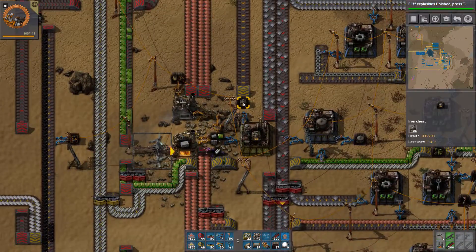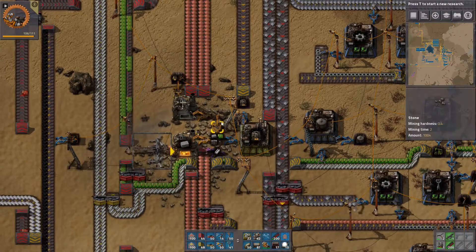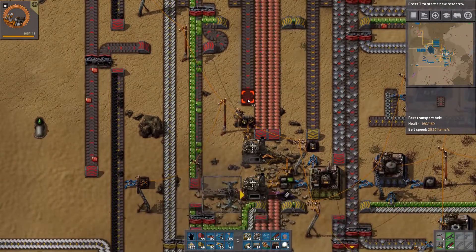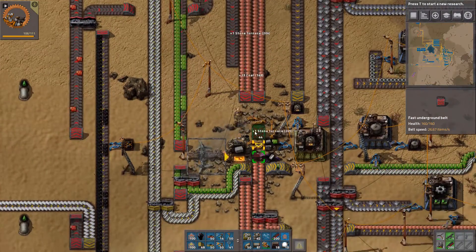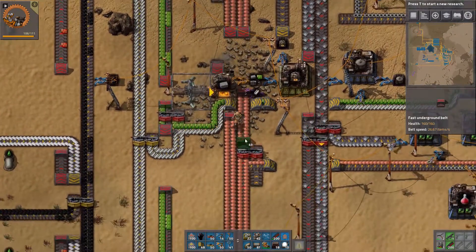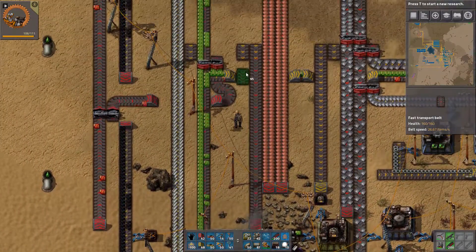We are also going to need iron for the sulfuric acid. We can turn this down actually — we probably don't need any of this, but I'm going to keep it there anyway because it looks so nice in the middle of the bus.